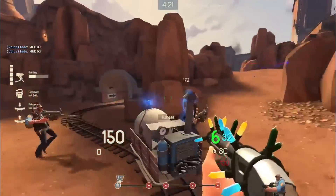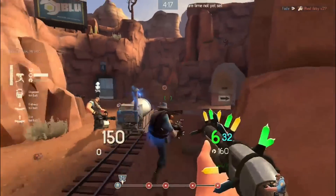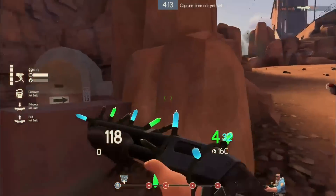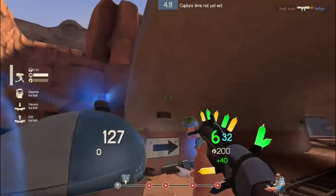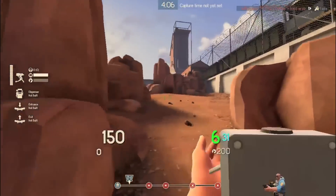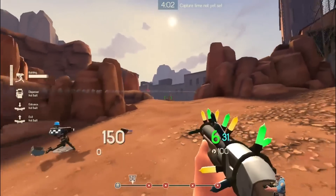Let's start with the Mini Sentry on offense first. Mini Sentry pros: it's disposable, you don't need to repair it, it only costs 100 metal, it's fast-building, it has a Level 3's aiming system, and it puts out slightly higher damage than Level 1.